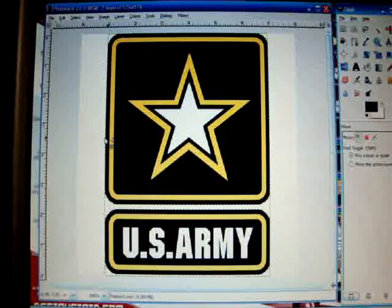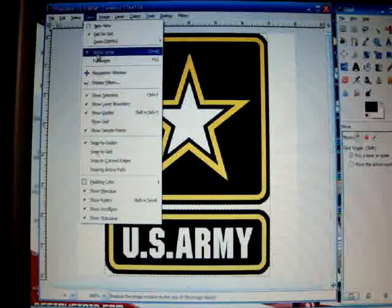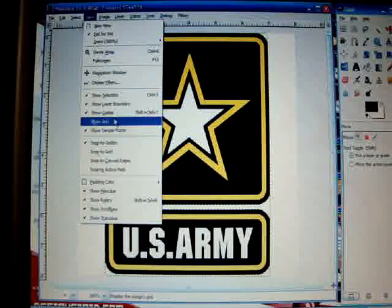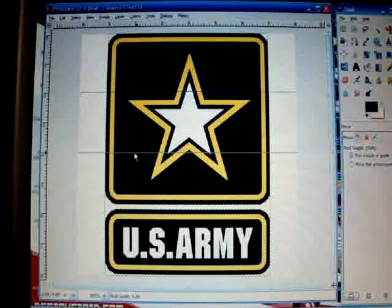GIMP doesn't have a free-transform select like Photoshop, so I would just leave it like this for the mass detail. If you expand it outward it wouldn't look square and the star will be all funky looking. Just leave it like this. Now make sure to show your guides - make the guides.